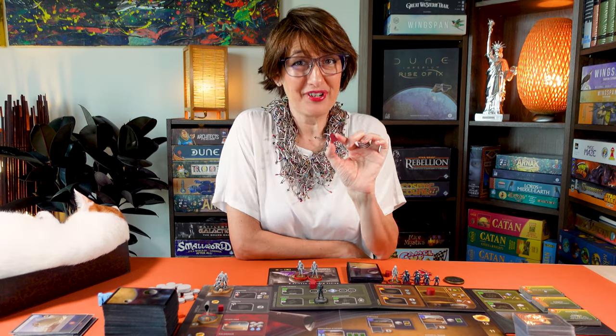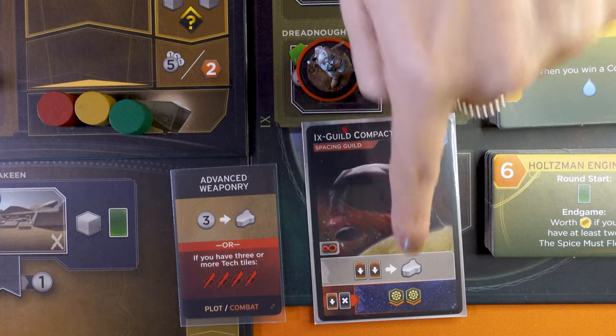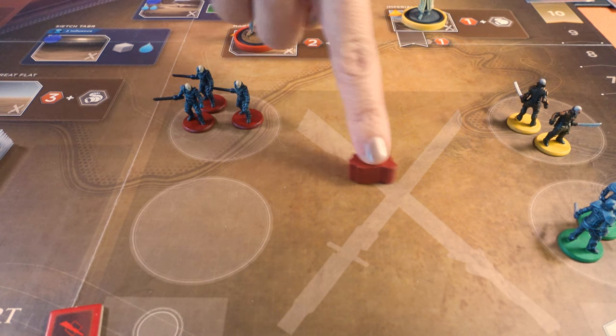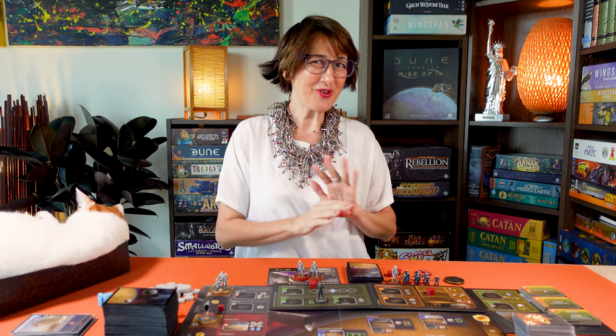Now I'll explain how you play your Dreadnoughts. Each time you trigger the Dreadnaught icon on a board space or a card, you may commission one Dreadnaught. Take it from your supply and put it in your garrison. And if you're in a combat space, you may deploy it directly to the conflict. If you run out of Dreadnoughts in your supply, you may not commission any more.